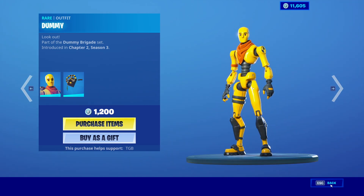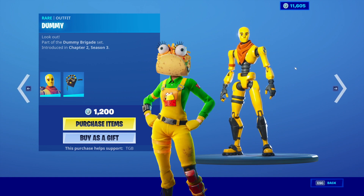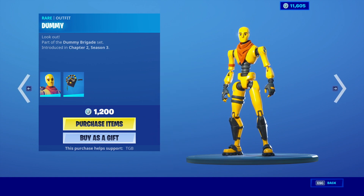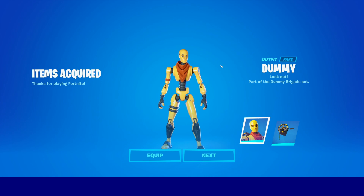I like the slim look to it, love the color scheme, little scarf there. I clearly have enough V-Bucks — I barely buy stuff from the item shop that I actually want, and this is like the first time in a while I think I will. I'll get the lot skin if she comes back, but yeah I really like this skin so we're going to go ahead and get it. Purchase items — there we go, items acquired, thanks for playing Fortnite. Super happy to have the skin.